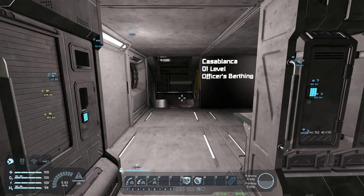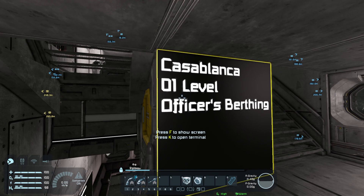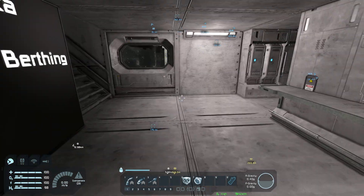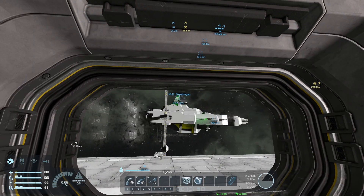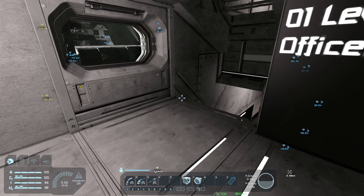Where am I? Why is my frame rate so trash? We're on the 01 level of Casablanca. World War II fans will pretty much already know what this thing is just from the name. I got a big flat surface there. That's my destroyer over there. I'm planning on the Sparks of the Future map.